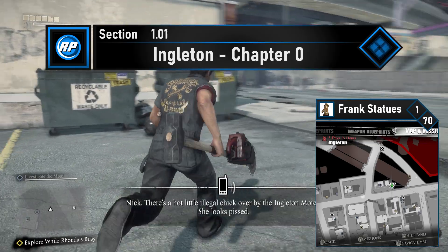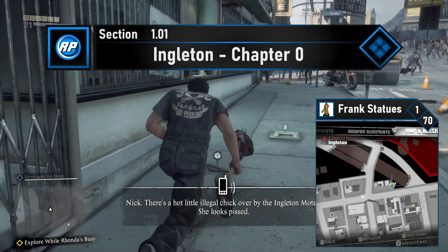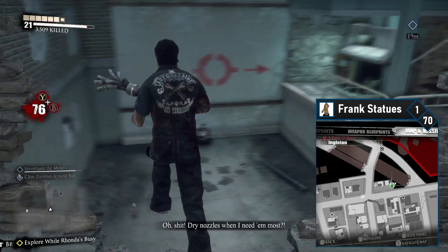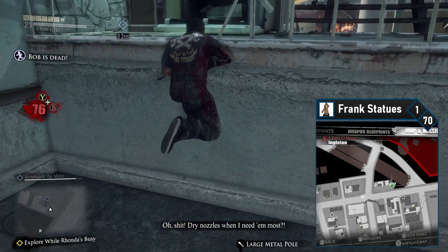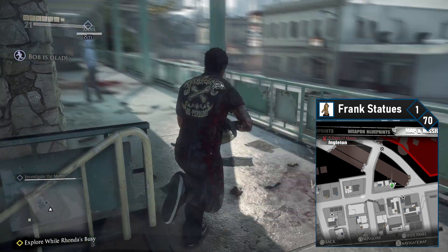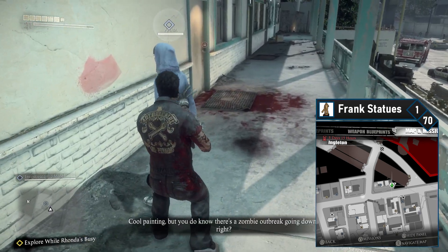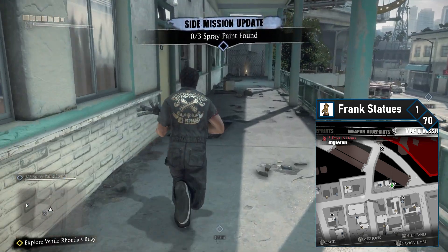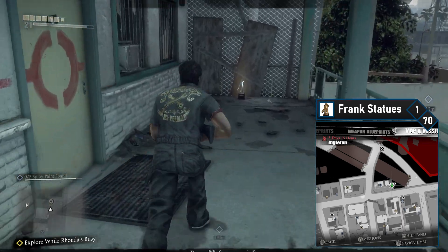After reaching Rhonda's Wrench-O-Rama in Ingleton during Chapter Zero, the first set of Frank statues becomes available. You should start off immediately by heading north to the Ingleton Motel — this is the location of your first side quest, and the first Frank is conveniently right beside it. Once you finish talking to Anna, you'll be sent off for spray paint. Simply head to your right to the end of the walkway and you can pick up the very first limited edition Frank.